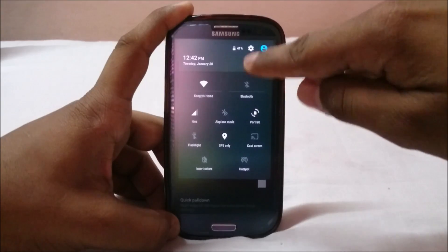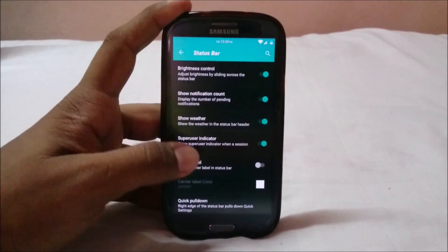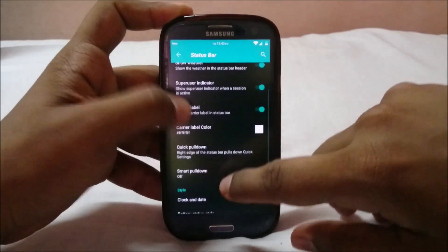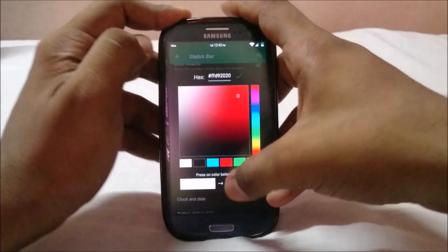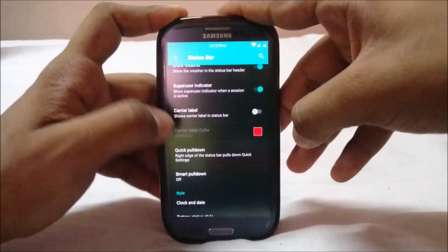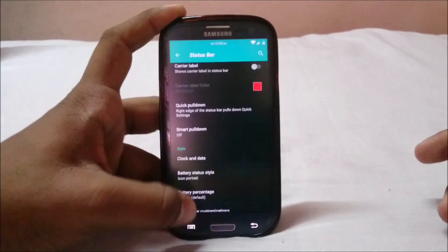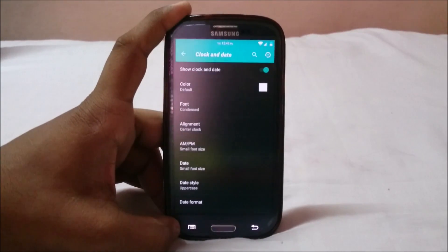You have show notification count, you have weather display if you like that, a superuser indicator, and a carrier label indicator which shows the carrier label. You can also select the color for your carrier label if you'd like it in a different color. You also have smart pull-down, quick pull-down, and other goodies from various ROMs.